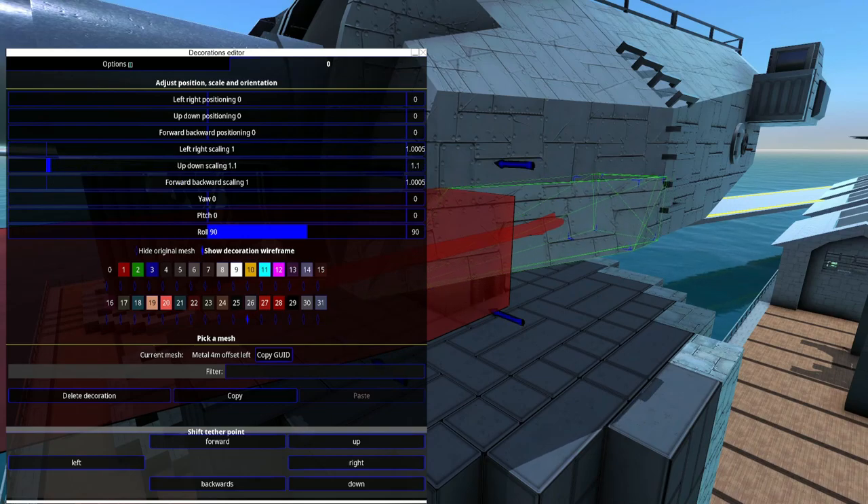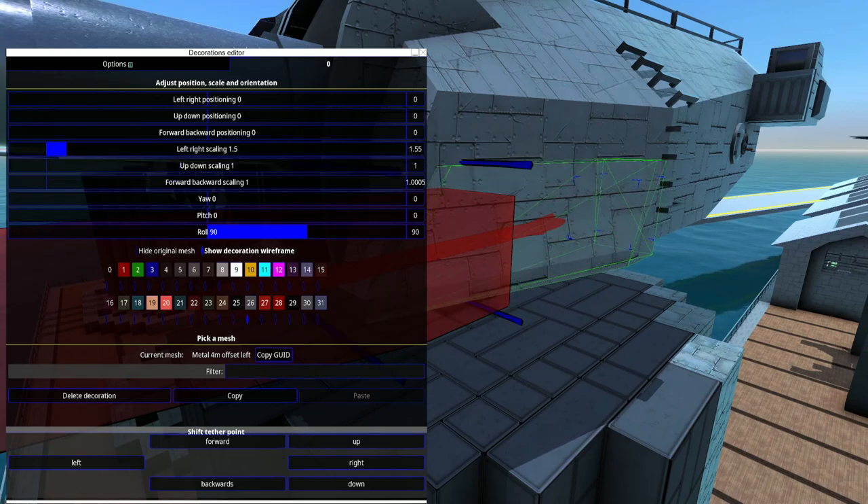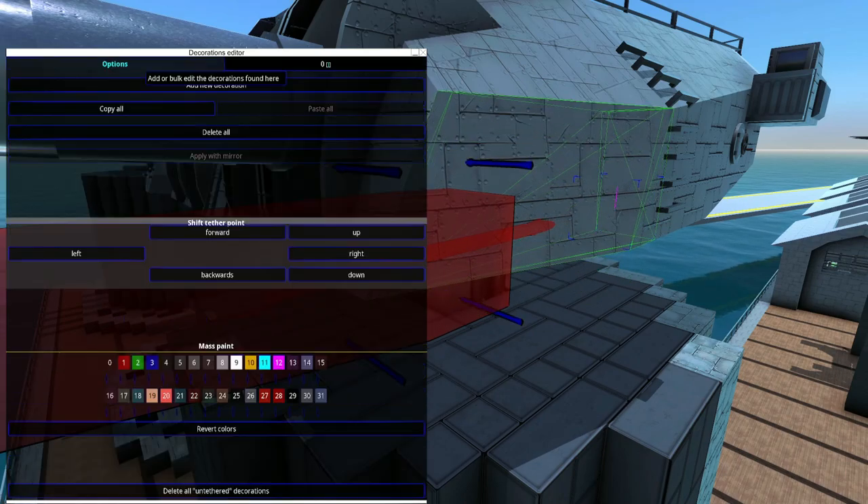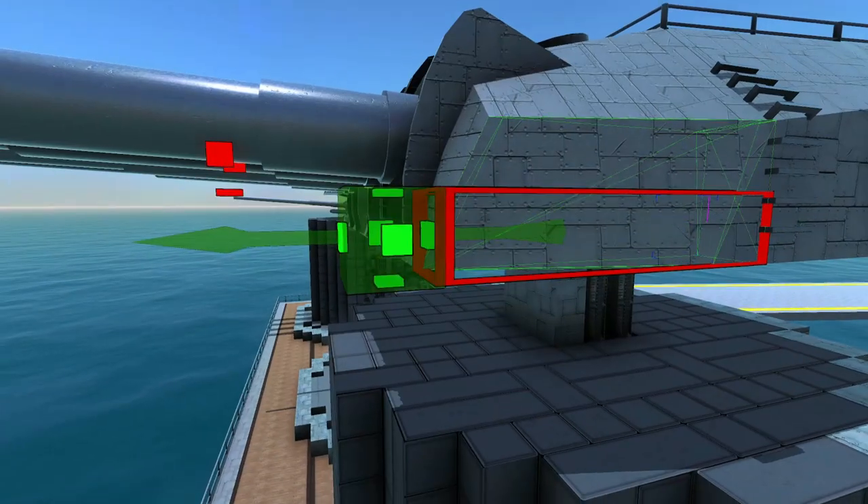Just little pieces like this where you smooth it out. In this case, I'll push it up and extend it to 2. Now that is a much smoother angle.